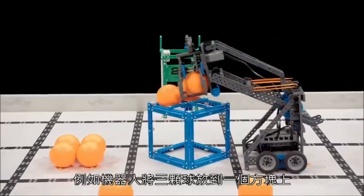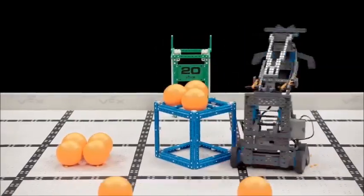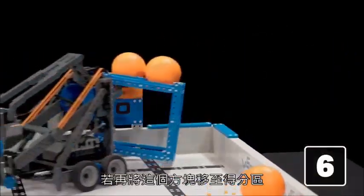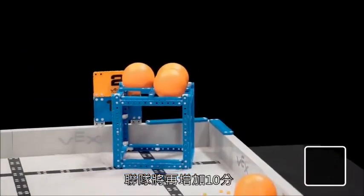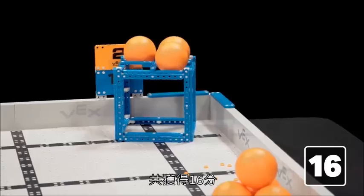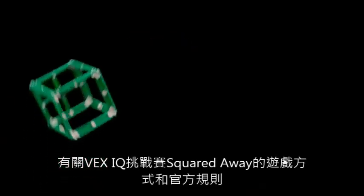So, if a robot places three balls on top of a cube, that alliance has just earned six points. Then, if they score that cube in a scoring zone, they have just earned 10 more points. That's a total of 16 points.